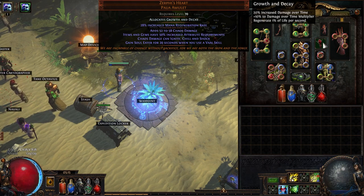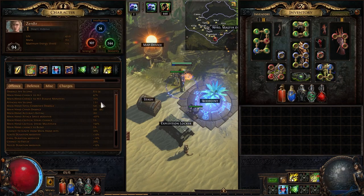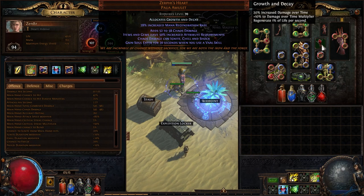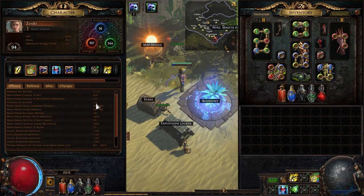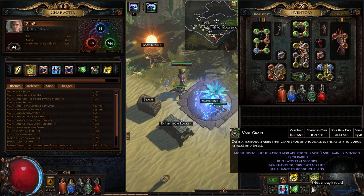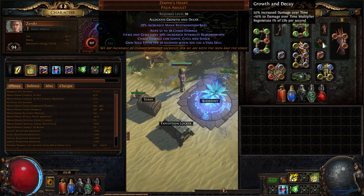During those 20 seconds you can get up to 100 stacks, which means up to 500% increased attack speed. Normally I attack around 2.5 times per second, but with enough stacks I'm attacking 10, 15, maybe even 20 times per second. It's really important to time your Val Grace correctly — simulacrum waves last 30 seconds, so you can wait the first 10 seconds and then use Val Grace to have Soul Eater up for the rest of the wave, or use it immediately and then use it a second time during the middle.